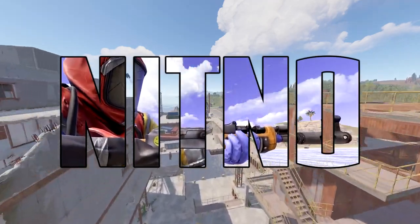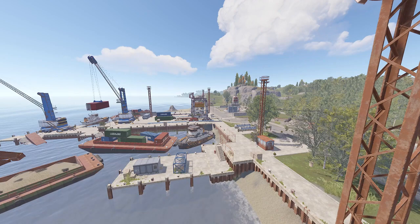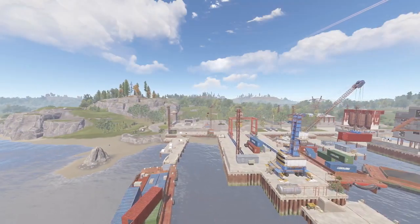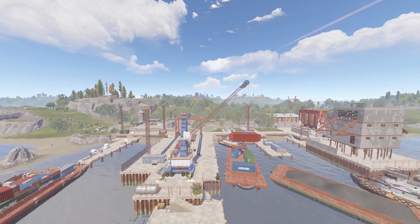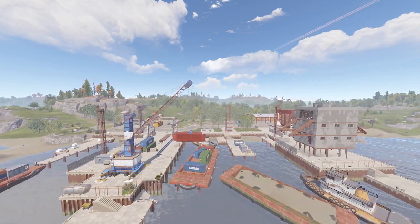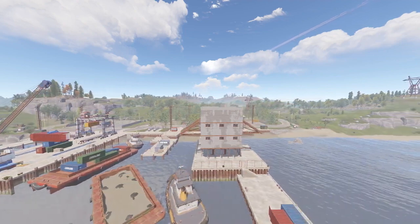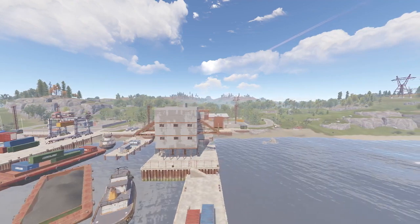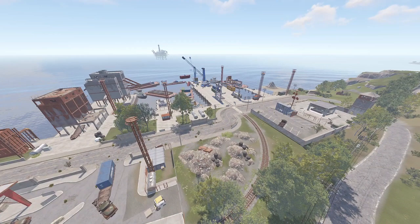Hey folks, Nitno here. Today we're taking a look at the harbor monument and going over everything you need to know. The harbor is a low-tier monument that is always on the coast and easily accessible to newly spawned players. There is no enemy AI and no radiation to worry about. There are two types of harbors: a small version and a large version.